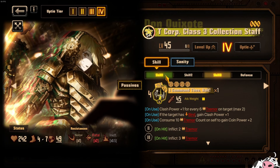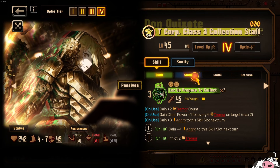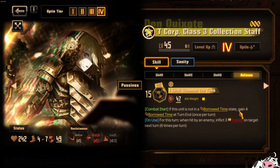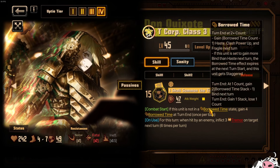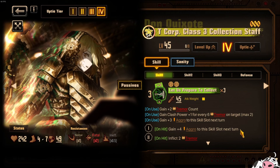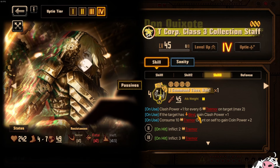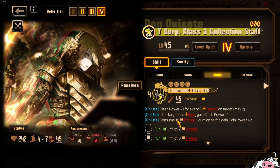Besides that, Dawn also has very amazing Clash Power — it's crazy how high she can roll. She has 11, 16, 16, which seems very lame, but remember she gets Borrowed Time and she gets four of it, giving additional Clash Power. All the conditionals on these skills give more Clash Power: Clash Power for Tremor on target, Clash Power for Tremor on target, Clash Power for target having a bind. You also consume 10 Tremor Count on yourself to gain Coin Power plus 2. So this skill becomes 5, 10, 15, 20, 24, on top of all other Clash Power, maybe making it around 29 or 30.